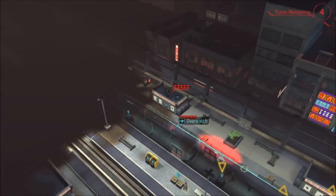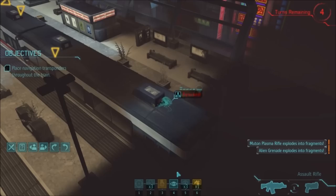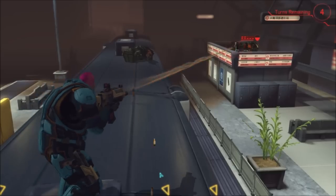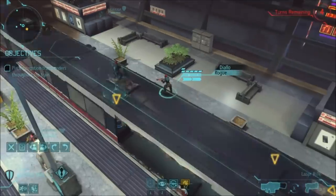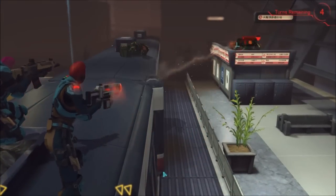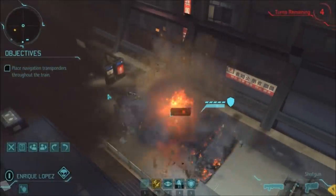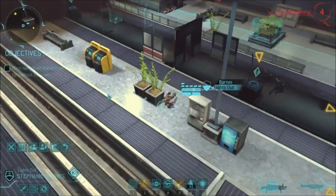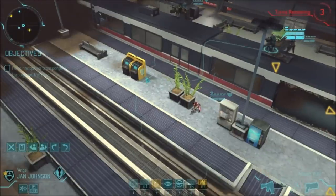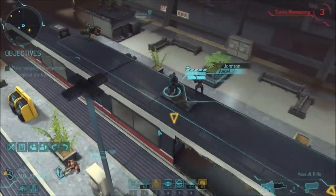Unfortunately, two Mutons drop in, and at this stage we've only got four turns to go. Fortunately, Overwatch deals with the first one with no trouble at all. The sniper's still there panicking from the last round. Angel's already in range and hits. I move Rogue up to just in range and take a shot with the laser rifle - she hits pretty solidly, leaving this dude with one health. I've got two choices: run up and risk showing the thin men, or frag grenade for a guaranteed kill. I go with the frag grenade.